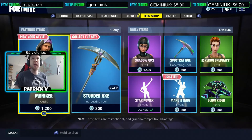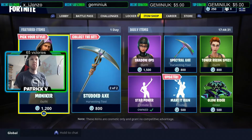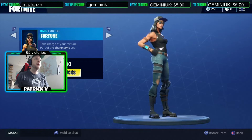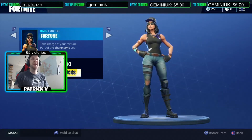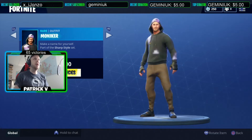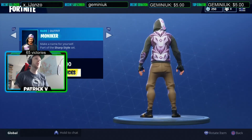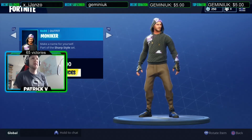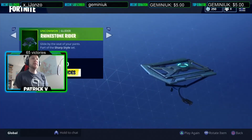So we got two new skins. We got the Moniker outfit and the Fortune outfit. The Fortune outfit looks pretty good, right? And this is the Moniker outfit — the back is pretty nice.